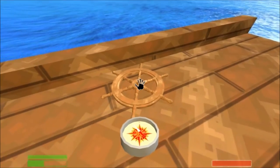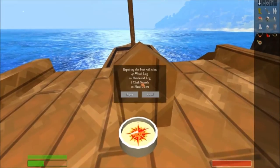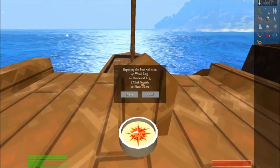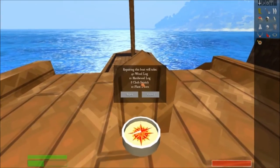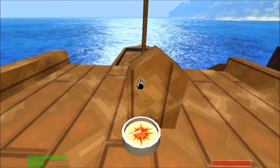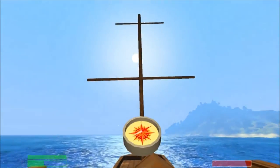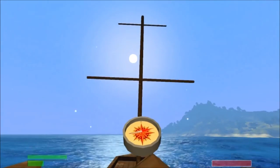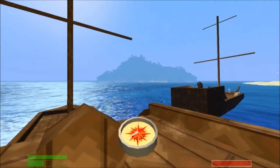So we'll go around here, up here, and this is the boat. You come over here, hit this, and it's going to tell you it takes 40 wood, 10 hardwood, 8 cloth, and 10 plant fibers. That will give you the ability to put the steering wheel on here and have a mast with a sail.